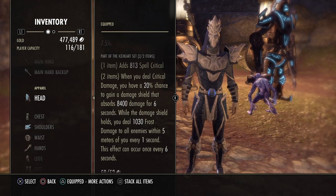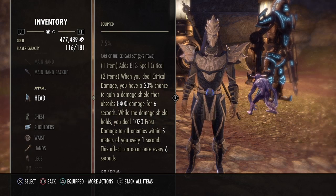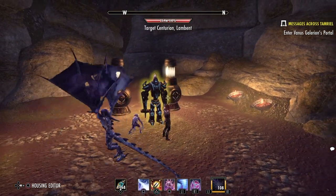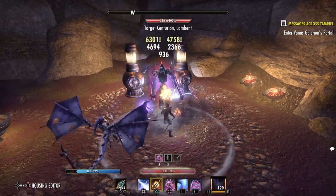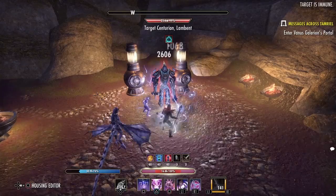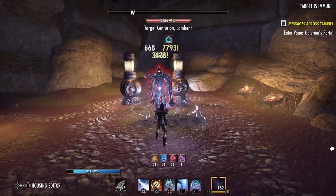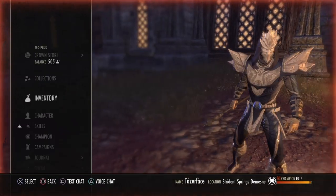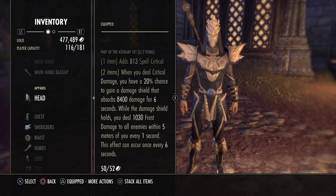Basically every six seconds you're going to get a shield — with all your damage over times running, you will more than likely proc this every six seconds. It's a free shield, so it makes it easier to learn Maelstrom. You don't have to use your own shield as often, and when you take heavy damage and this procs on top of it, it gives you quite a bit of time to recuperate. With the amount of damage we have ticking, I think it's absolutely underrated, especially for solo play and newer players.